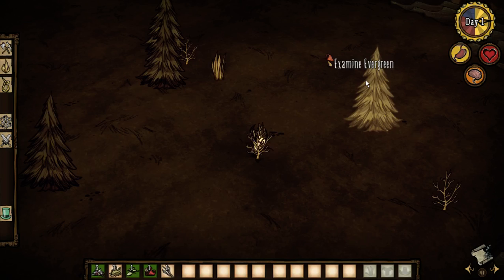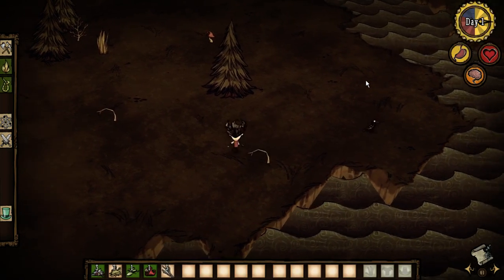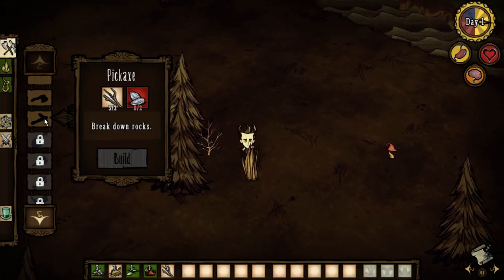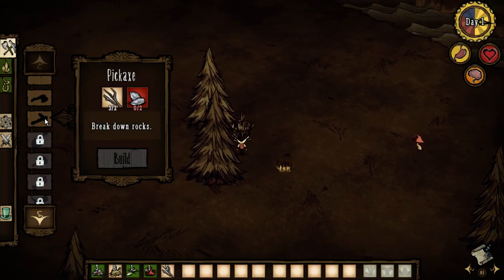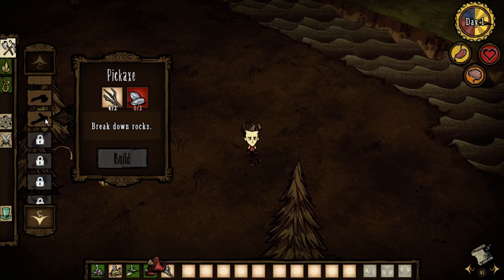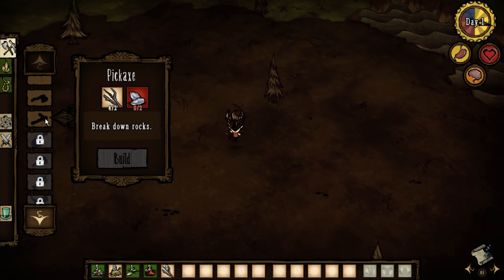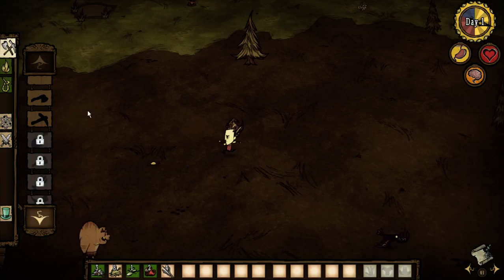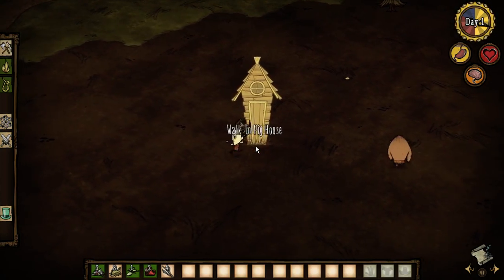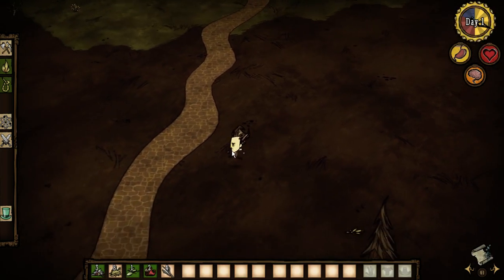Once we do this, it will be possible to create many more items. Here we have tools we can make. If we just hold down space, we'll automatically go to the next item available. We do need to be careful with these pigs — I believe they're somewhat temperamental, if I remember correctly.